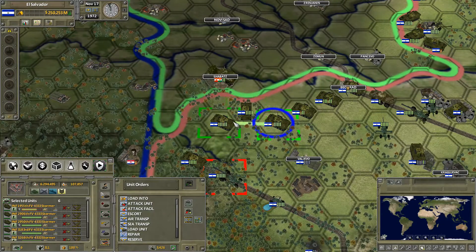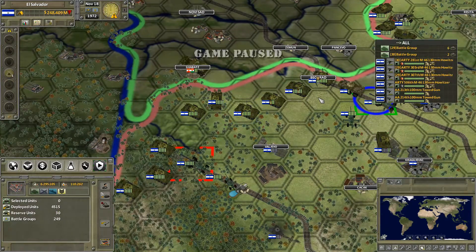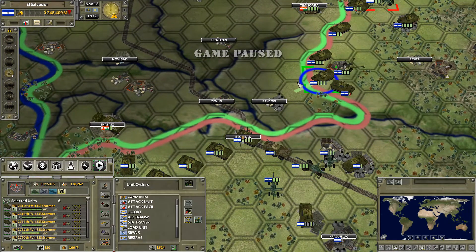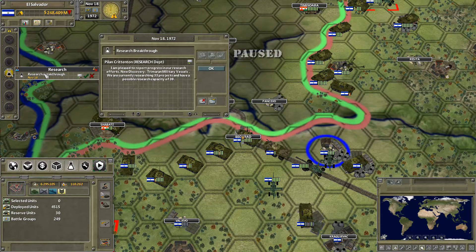Usually not successfully, but they will try to do landings at the ports. We do have artillery over here. We can move in some troops over here and over there. Move the mortar down that way. What did we research? It was the military stuff - ship thingies.